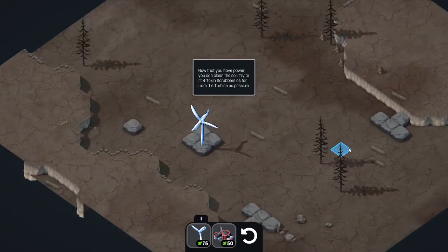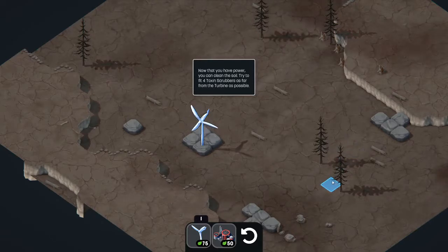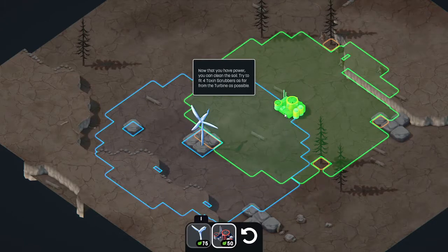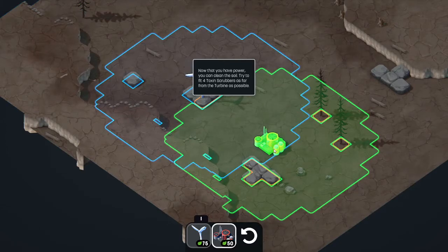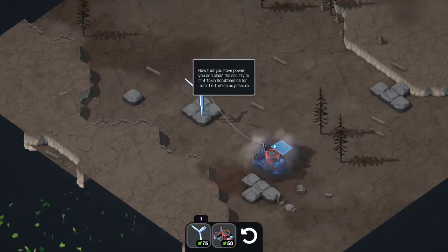The animation is really pretty. Now that we've got power, we can clean the soil — the tutorial says to try to fit four toxin scrubbers as far from the turbine as possible. These toxin scrubbers are probably going to clear the toxins from the wasteland. I can't rotate them, so I'll just put them here in the middle of the turbine range.